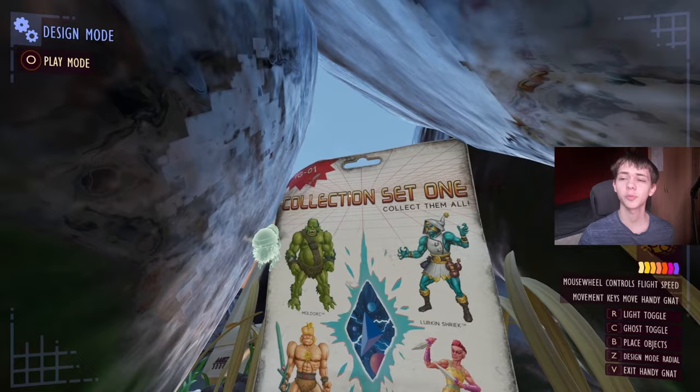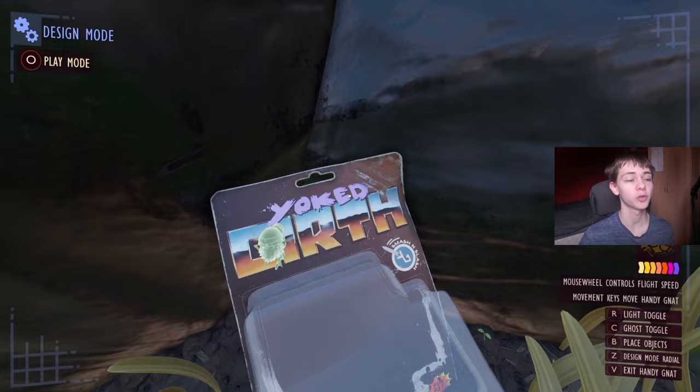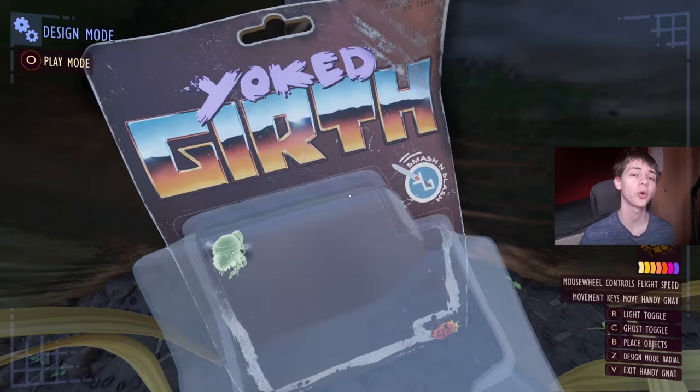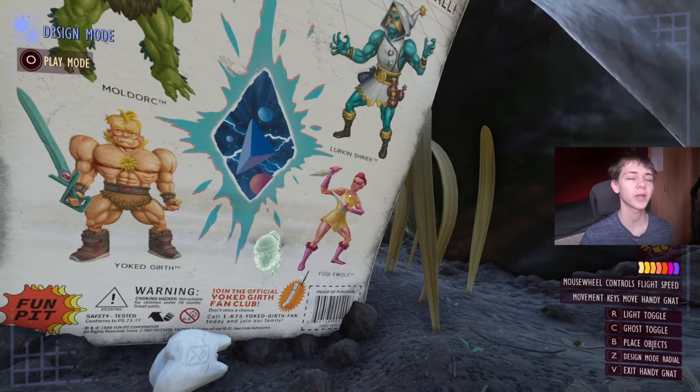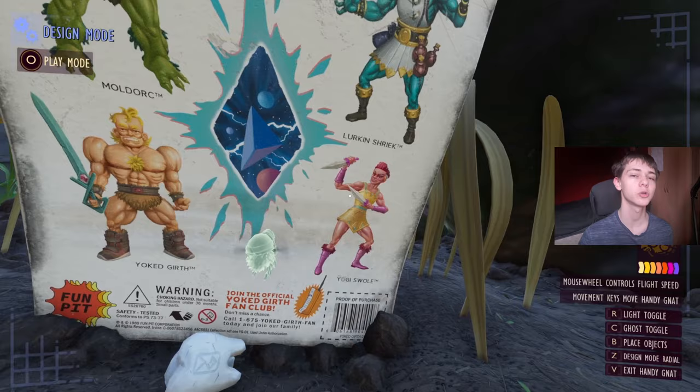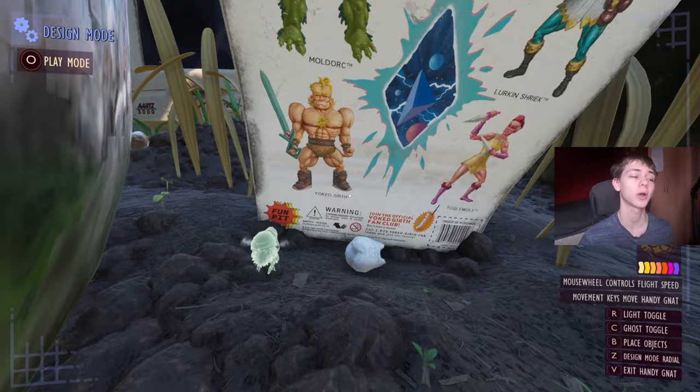There are a couple of these around the backyard, but most importantly there is a big package in the trash heap which is almost like a figurine packet for Yolked Girth himself. There is also an image of a sword on this packet, which someone pointed out in my 1.4 breakdown trailer — it looks exactly like the mint sword which is in that trailer, just instead of being metal it's now mint. So there's a possibility we're getting that sword in the game, which could mean we're also getting the daggers on the back of this packaging too — dual-wielded daggers, which look very cool.